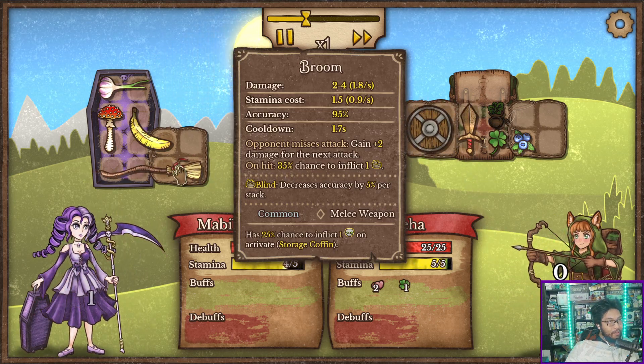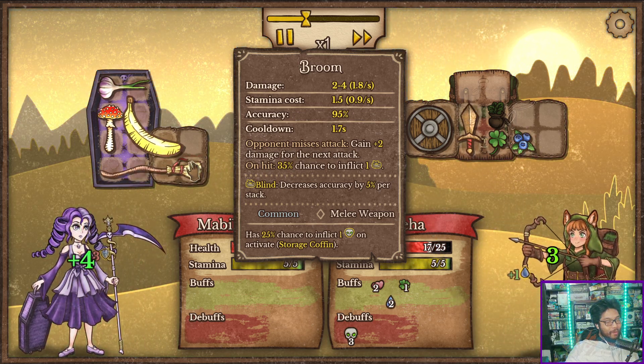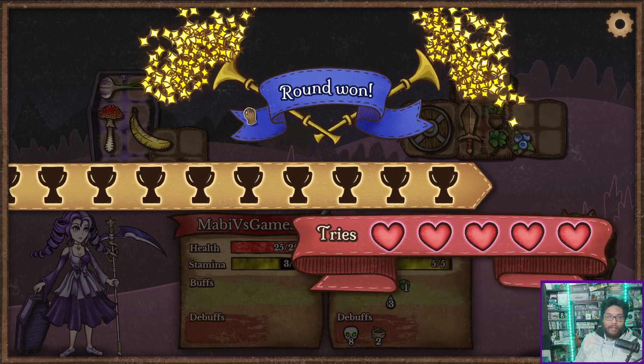So what does this specifically do? When they miss, gain two damage for the next attack. When I hit, 35% chance that... Hey, Shaggy. Shaggy opened up the door again. I won.